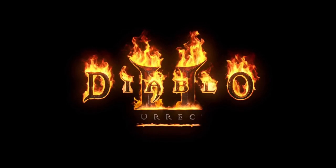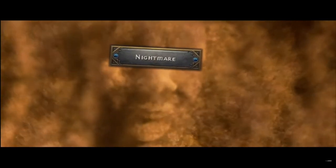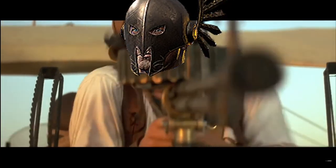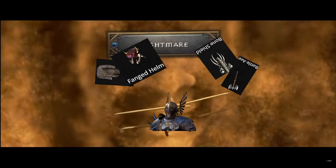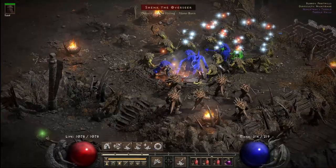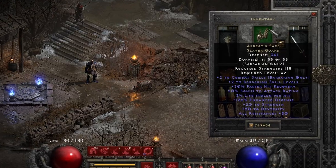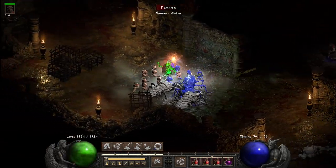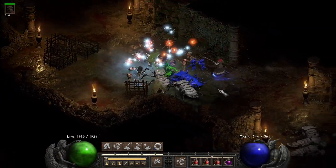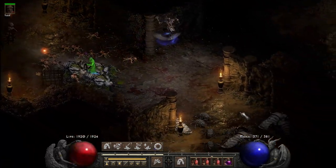Today in Diablo II Resurrected, I'm back in the tombs of Tal Rasha. But I've got a bone to pick with Nightmare. When I took my Barbarian through a while ago, I had an incredibly difficult time finding good Nightmare items — also called exceptional items — during a natural playthrough. As the Barbarian was my first character, Magic Find wasn't stacked, though I always adorned Magic Find as much as possible, but maybe it just wasn't enough.